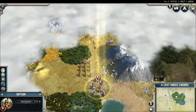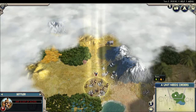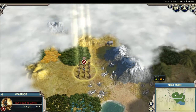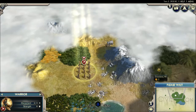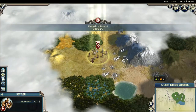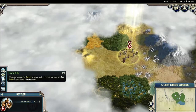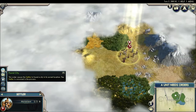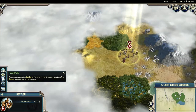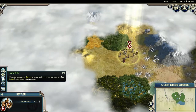So what you do is, once you find the spot, I'll probably start there. But it's out of moves — whatever, just next turn. Once you find a spot, you select your settler and click 'found city.' This is what causes the settler to found the city in its current location. The settler is consumed in the process.